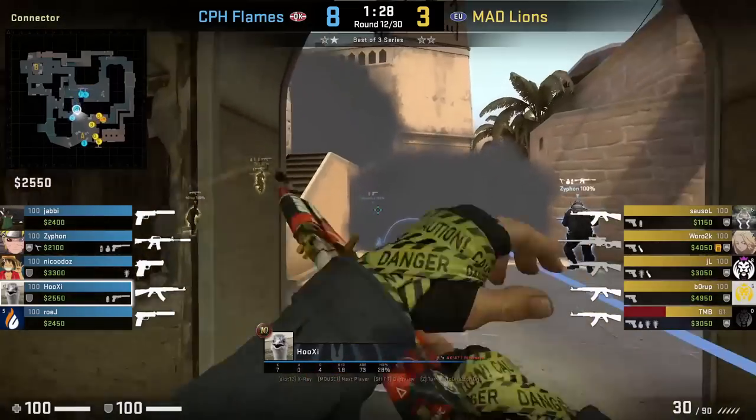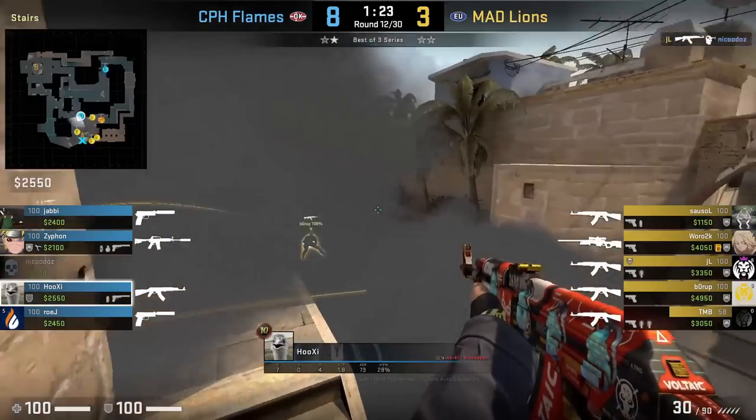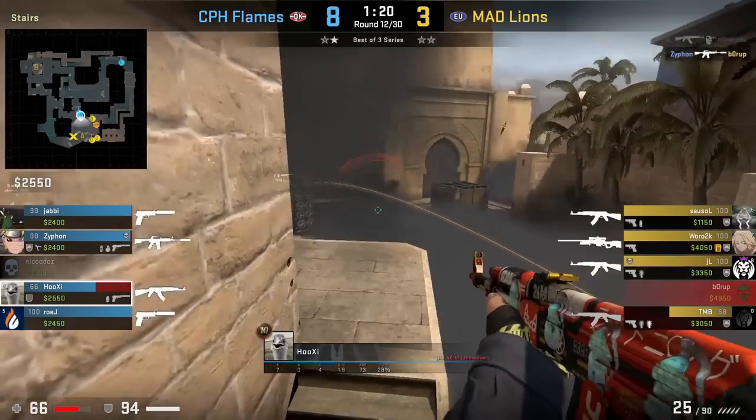Mad Lion's execute A and Copenhagen Flames boost on top of the stairs to see over the smoke. Hooksy is able to see parts of triple and spots a player at triple, however Zaipun — the player below him — gets the kill.